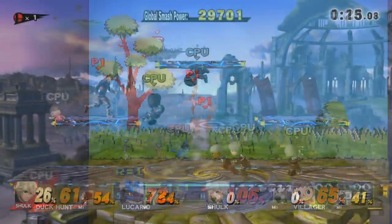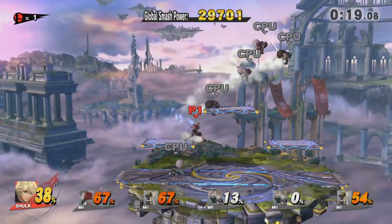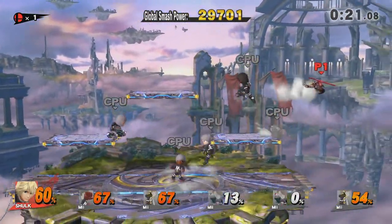To unlock the Duck Hunt stage, all you have to do is get a single KO in Cruel Smash. One of the easiest ways to do this is to choose a character with a counter and then let them fly off stage.